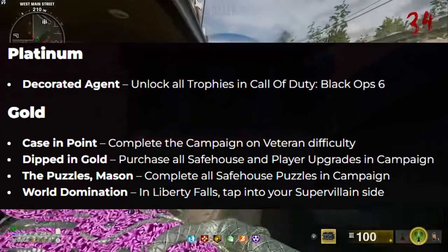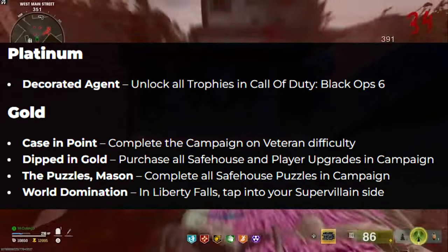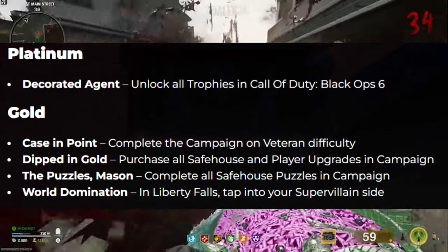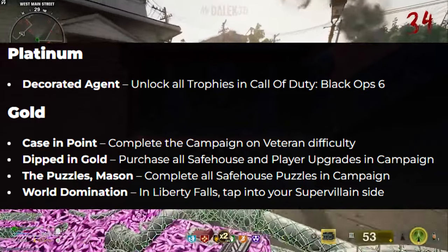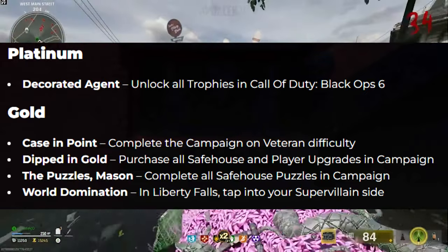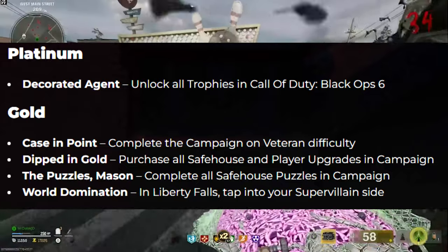Moving into the gold trophies — there are four in total. 'Case and Point': complete the campaign on Veteran difficulty. 'Dipped in Gold': purchase all safeouts and player upgrades in campaign. 'The Puzzles, Mason': complete all safeout puzzles in campaign. 'World Domination': in Liberty Falls, tap into your supervillain side.